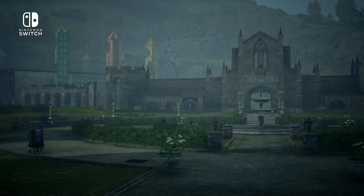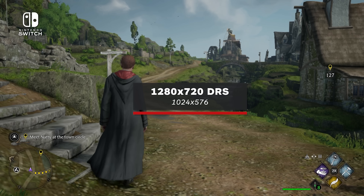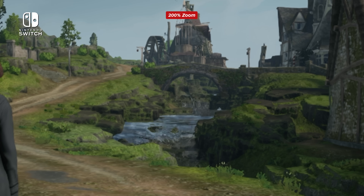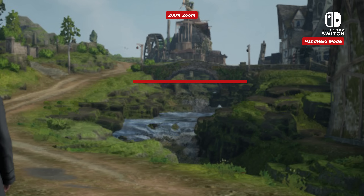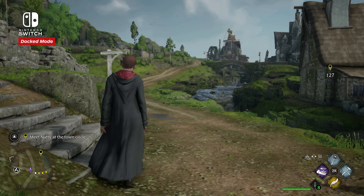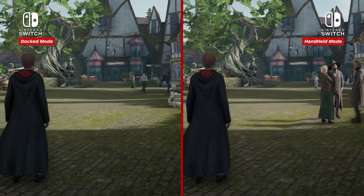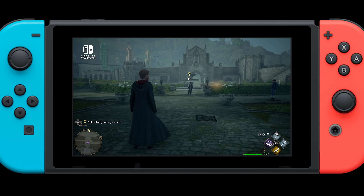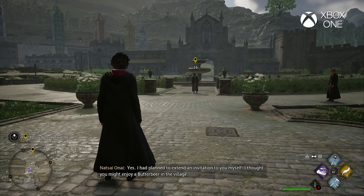As expected, resolution is a big cut, targeting 1280x720 in docked mode with very little to no AA coverage, and it also appears to run DRS, with a counted low of approximately 1024x576 — which is not a bad result. In handheld mode though, it's often around 960x540; it may run DRS and likely does, but expect this to be the best case or average result. Due to the small 720p screen it never looks bad in handheld, although still very noisy with shimmer and blurry textures breaking up often. This is all blown up on a large screen, and aside from the very low pixel counts, the other huge cut is in texture quality.